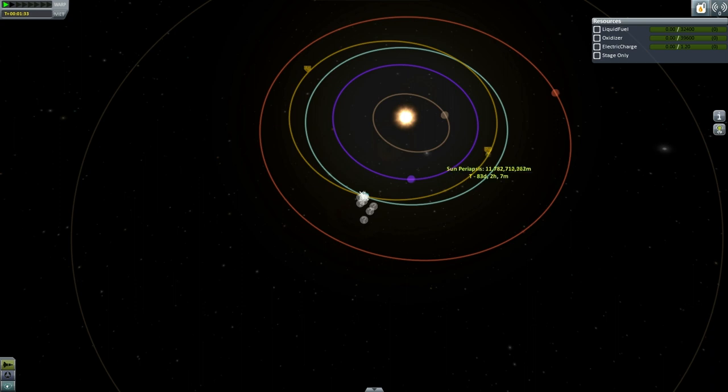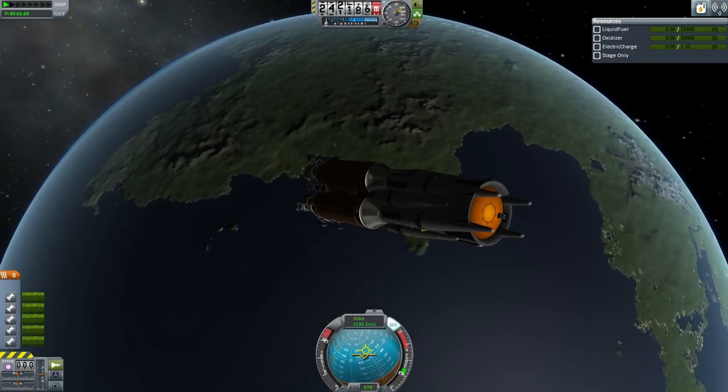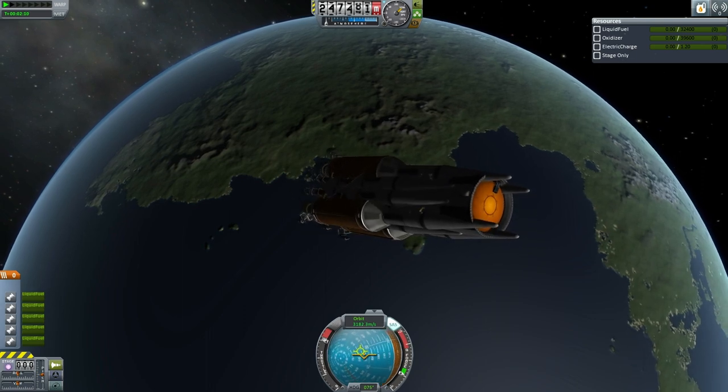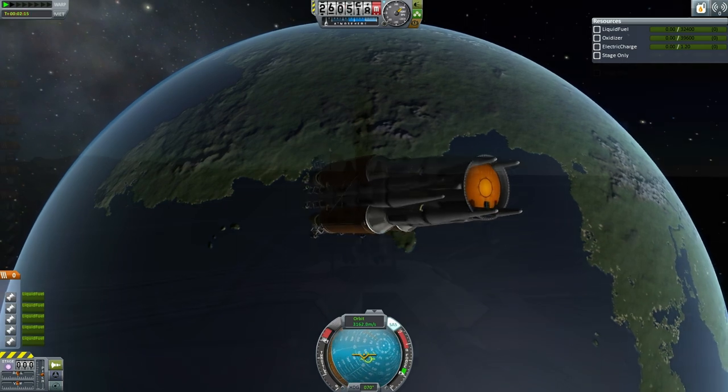The launcher placed itself into interplanetary space, into orbit around the sun, and reached escape velocity. We will expect that the payload will take some time to reform as well. The Taurus B will be grounded.